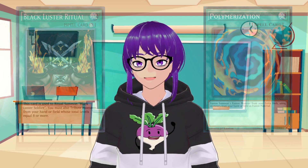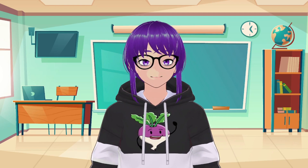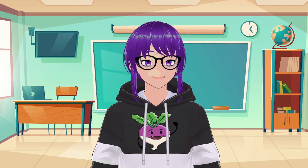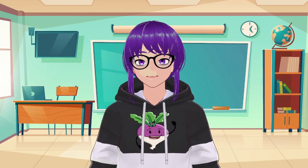As for the second type of Special Summon, we have the Built-In Summon. This can be broken down into two separate subcategories: Summoning by Condition, which would include cards from the Extra Deck, and by Card Effect that does not activate — cards like Cyber Dragon, for example. Ultimately, the big difference between the two of these is whether or not the Summon starts a chain.